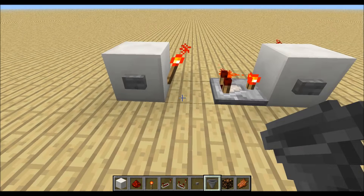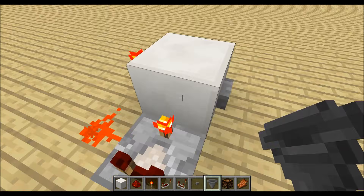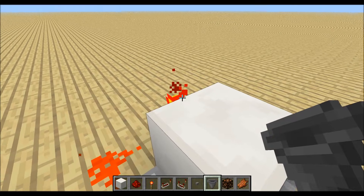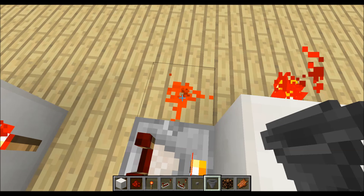For a short moment, there is 0 at the back and 0 at the side, so the result is 0, and the torch turns on, so at the side there is again a signal strength of 15.